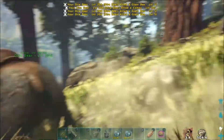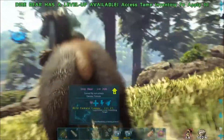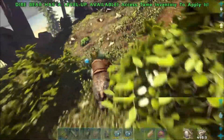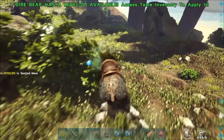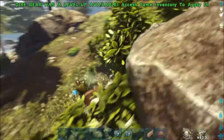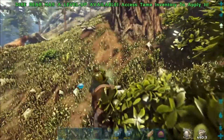Sometimes the taming icon doesn't pop up because the terrain is not plain, and sometimes next to rocks you cannot do it either. We need to be patient with this since this is PS4, not a private server. So we're going to look for the bee again and try it.